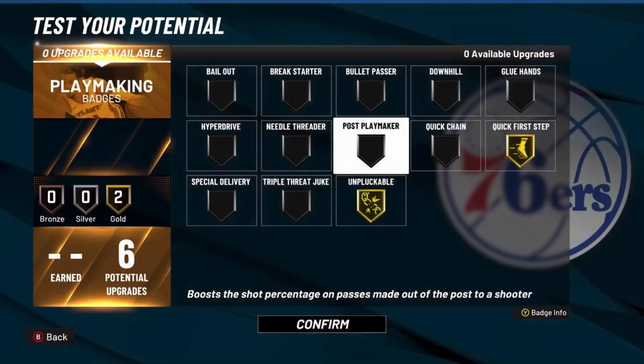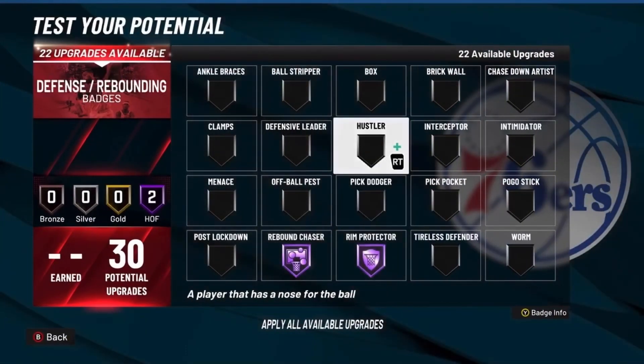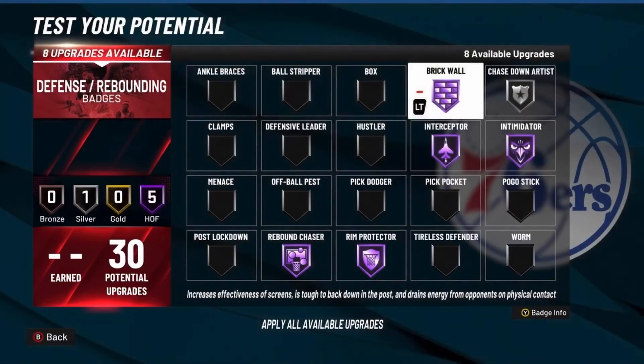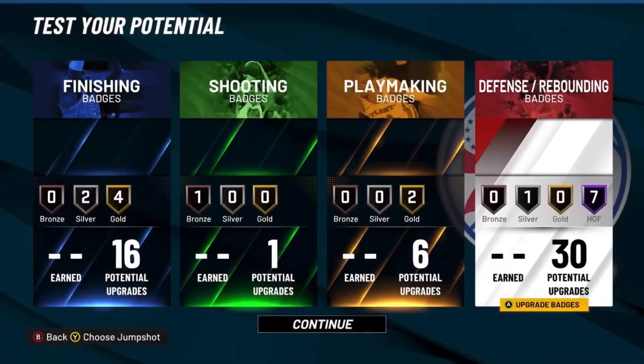For playmaking, quick first step and unpluckable — no real explanation needed there. For defense: rebound chaser hall of fame, rim protector hall of fame, intimidator, interceptor, chase down on silver, brick wall hall of fame, box hall of fame, and worm hall of fame. This is a crazy build.